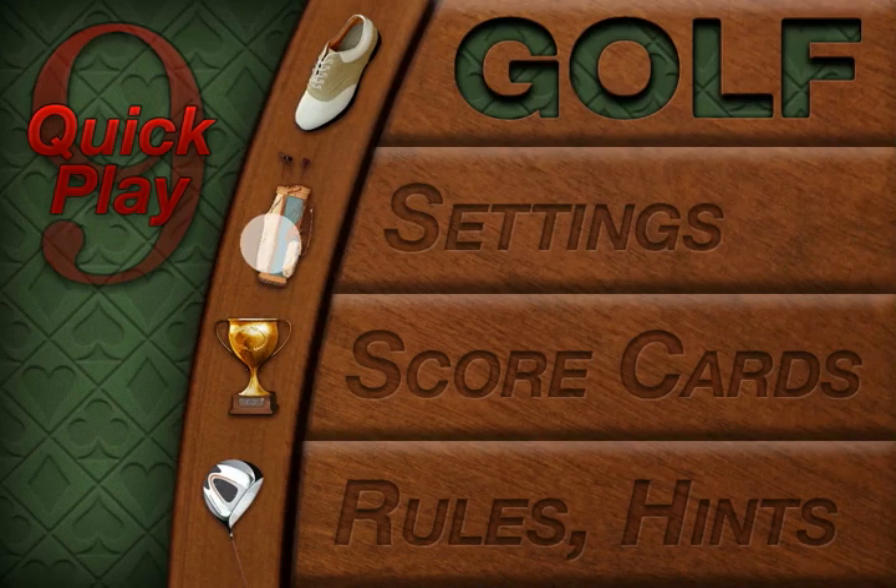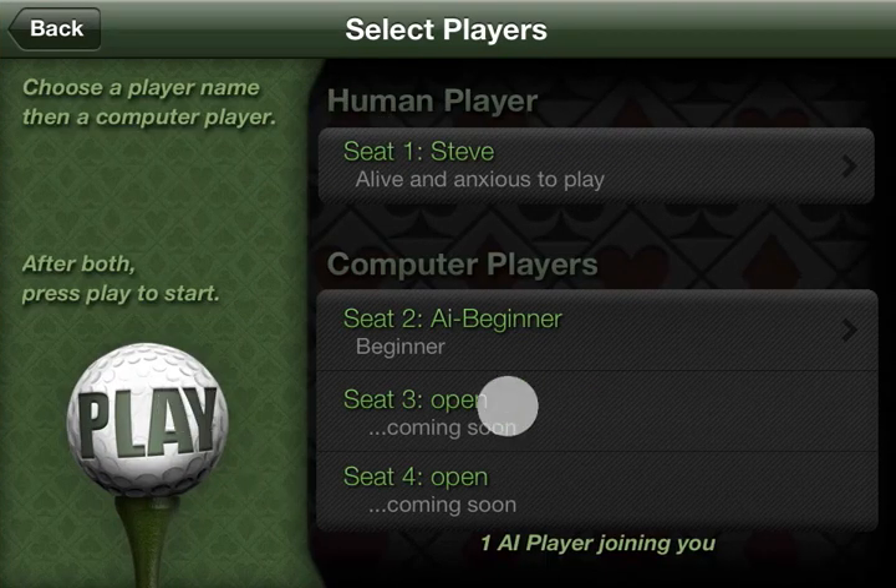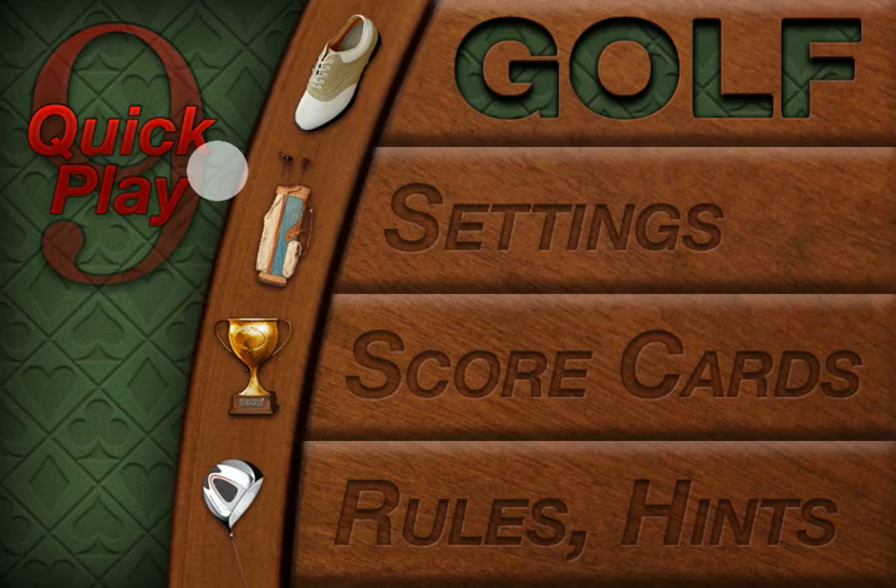Back to the main menu — that's the quick play icon again. We've shown you basically everything we can show you. If you need any more help, refer to the rules and hints section for those gameplay screenshots and the rules written up in full detail. I hope this has been a tremendous help in understanding the gameplay and layout of our app. From all of us at Iron Sheep Productions, thanks again for watching and enjoy Nine Card Golf.